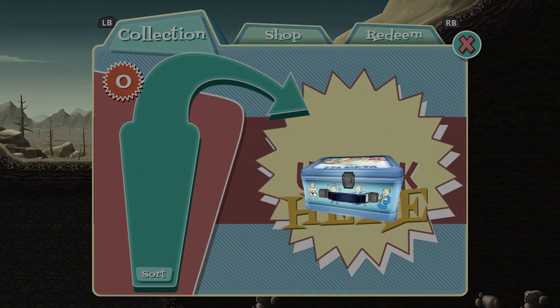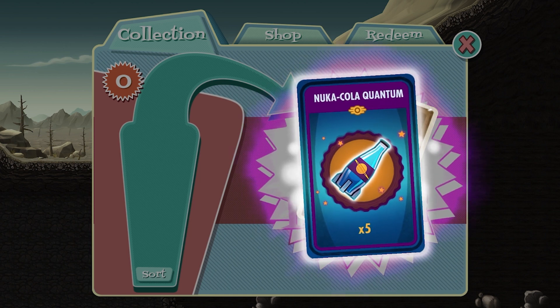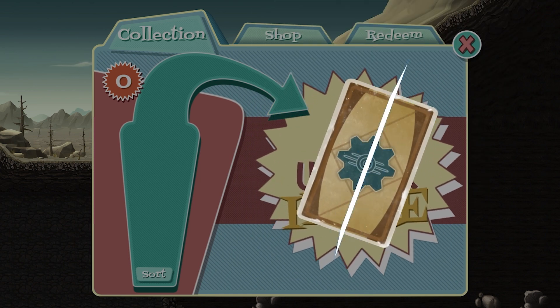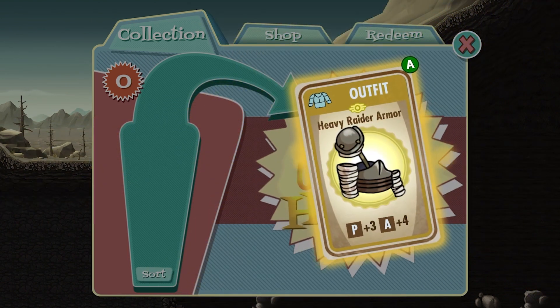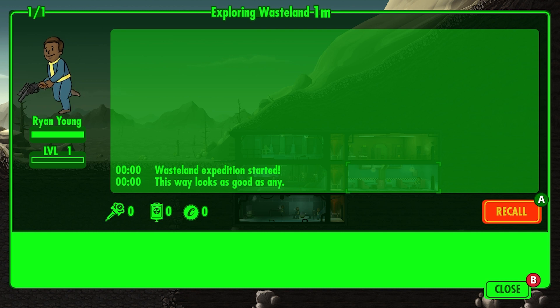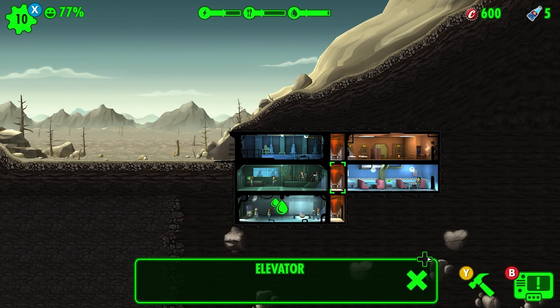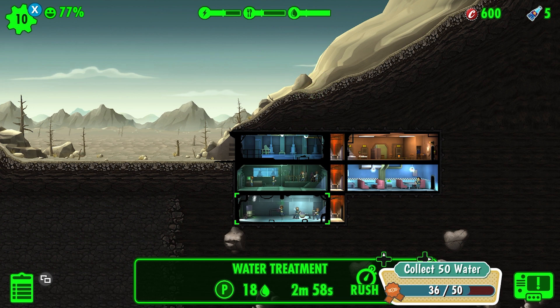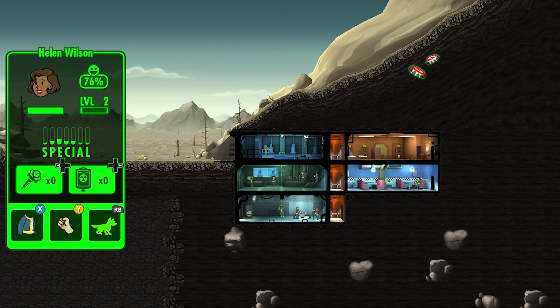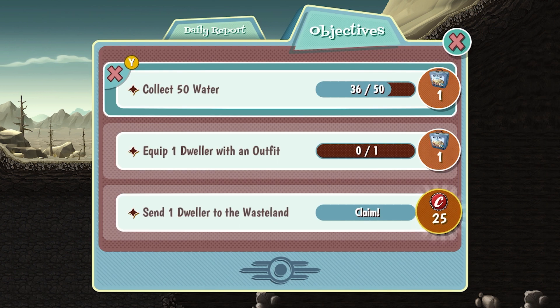We have another box — it's given us caps and a Nuka-Cola Quantum. Not sure what that does, we'll figure it out later. There's also some armor! I would have loved to give that guy armor before he went out. Can I still give him armor even though he's outside exploring? I cannot. I'm going to recall him, give him armor, and then send him back out again.